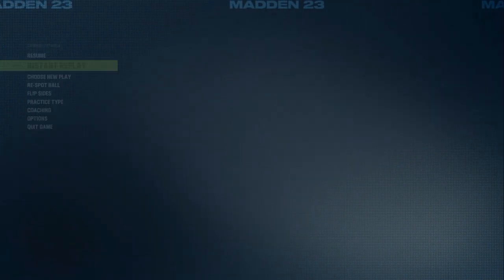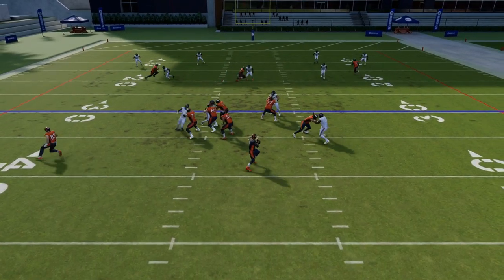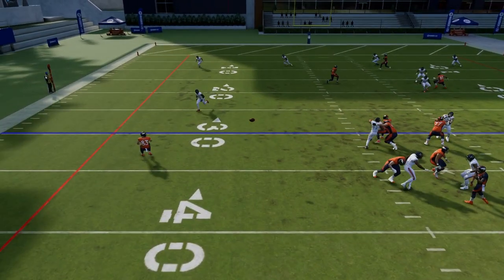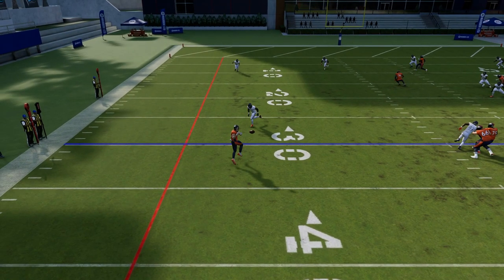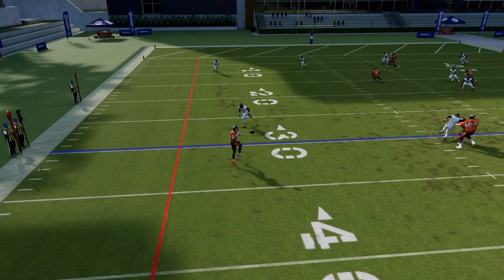This is a perfect example of the click-on method. I like to use it when passes are completed and they break some tackles to get a long run. If I were the only one between him and the end zone I would not do this — because if you miss, it's going to be a touchdown. But I have two safeties back there, and even if he breaks the tackle he still has to beat two more people. So this is a perfect opportunity to try the hit stick.